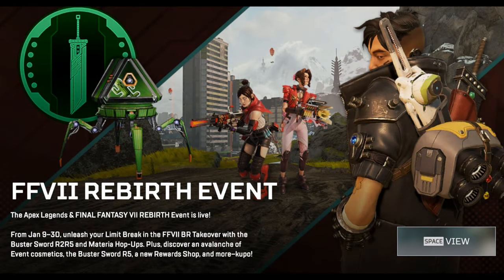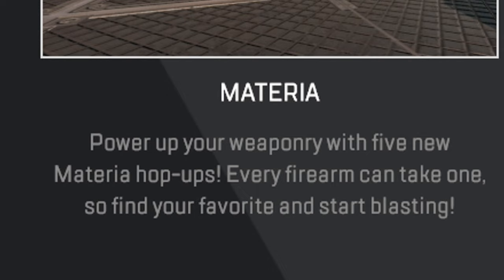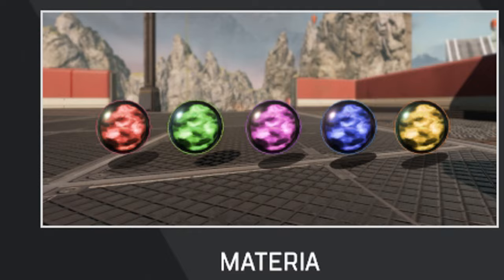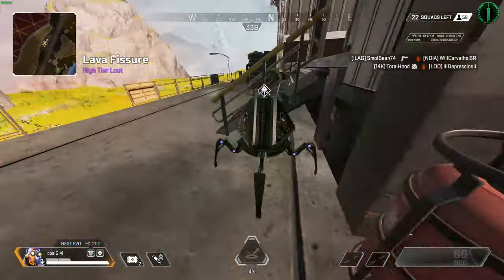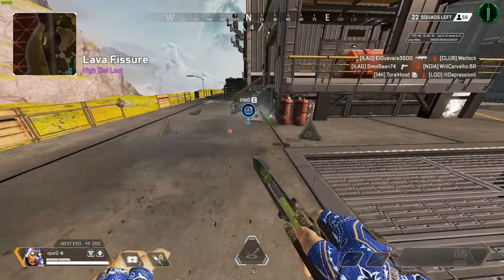Apex Legends Final Fantasy LTM Materia Orbs Explained. Materia is a hop-up attachment that levels up your gun like an overpowered skull piercer. There are five different materias: red, green, purple, blue, and yellow. You can find materia orbs by looting around the map or finding cacti, which hold all five materia.